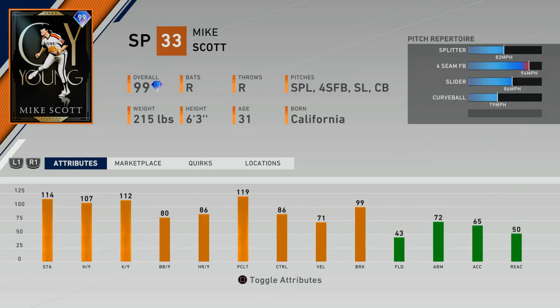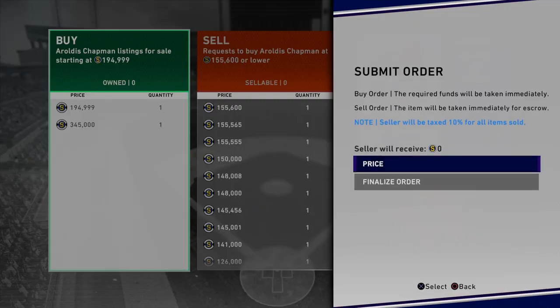This Mike Scott is the brand new headliner card for the pack, which we saw the reveal on Twitter. This card is looking pretty good — he does have increased hits and K's per nine. He still has a splitter, but he doesn't have a sinker.